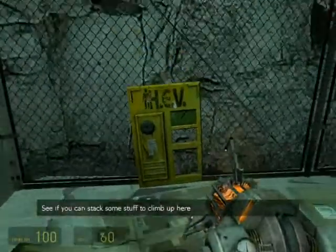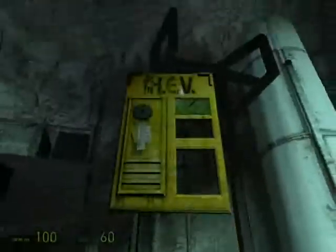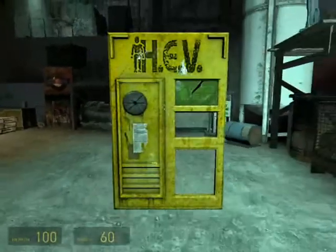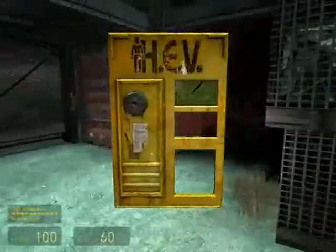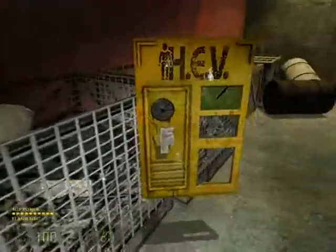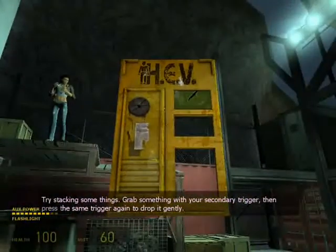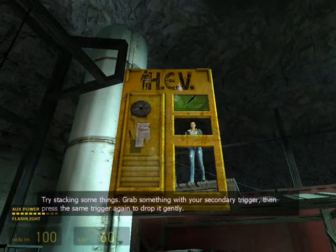See if you can stack some stuff to climb up here. Try stacking some things. Grab something with your secondary trigger, then press the same trigger again to drop it gently.